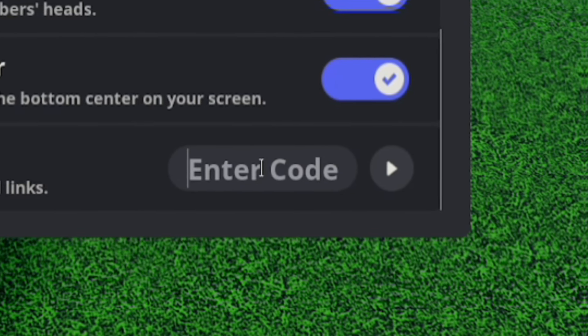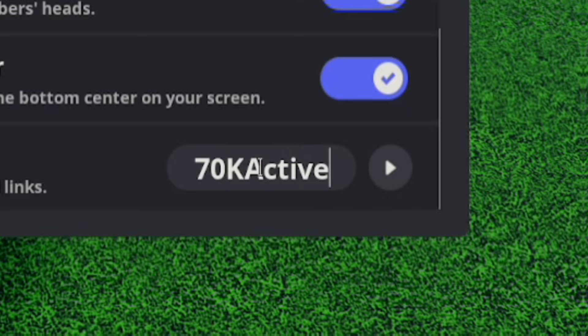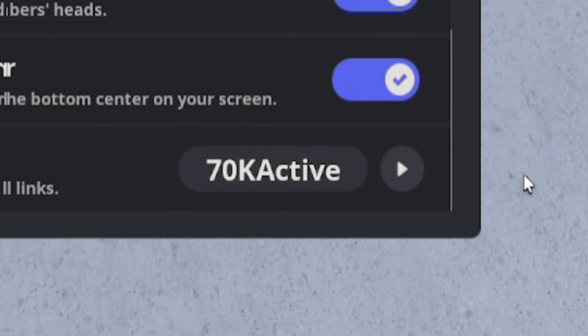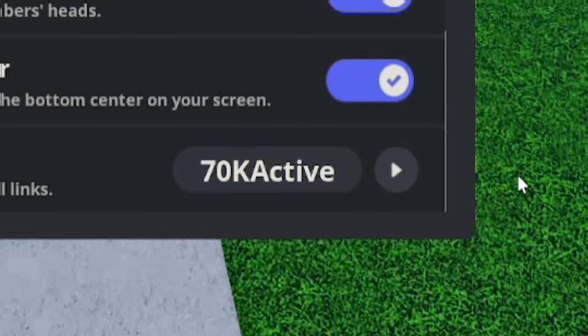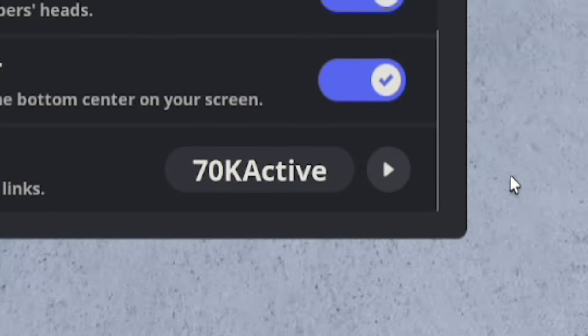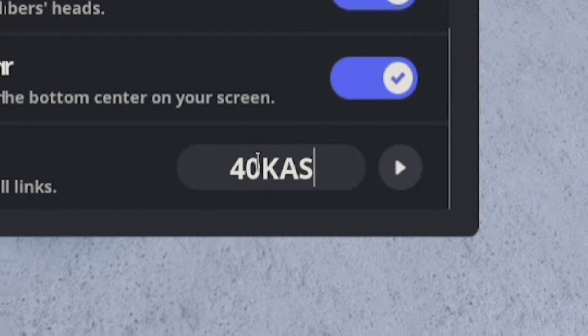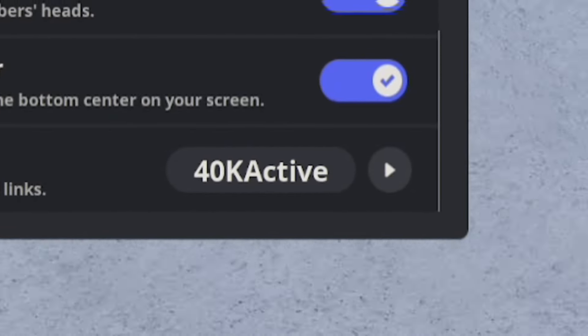Next, redeem 70K ACTIVE — 7-0-K-A-C-T-I-V-E. I've already redeemed that one, but it should give you more gems. After that, redeem 40K ACTIVE — 4-0-K-A-C-T-I-V-E. These codes are going to give you so many gems, it's absolutely crazy.